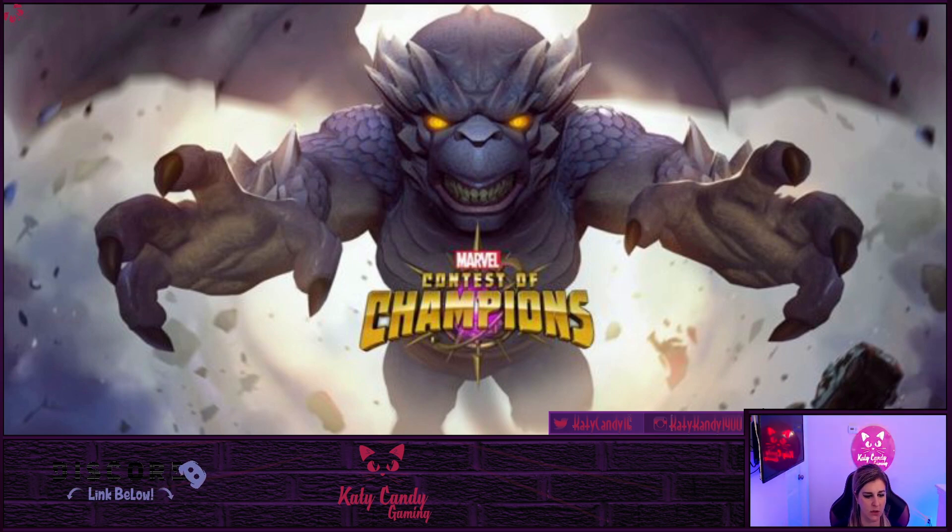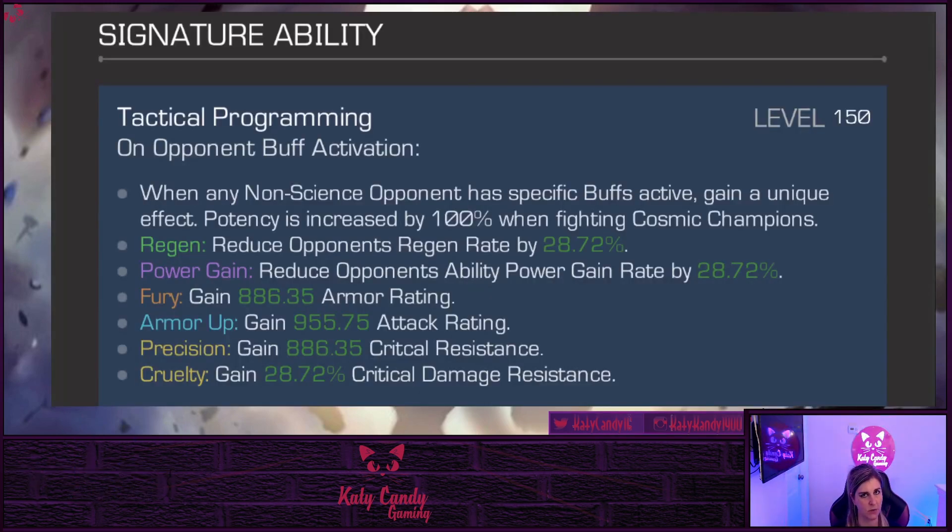First things first, let's take a look at his signature ability. It's called Tactical Programming, and this comes into play because you're going to want to make sure who you're bringing and what his tactical abilities do when buffs are triggered on the opponent. So if you have champs who don't get buffs, like Red Guardian — which makes him super beneficial here — or Clairvoyant, she's another really good one to bring against him. He can reduce the regen, reduce the opponent's power gain, gain armor rating if they gain a fury, gain attack if they have an armor up, and if they have precision or cruelty, he gains crit resistance and crit damage resistance.